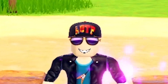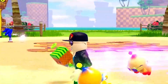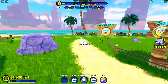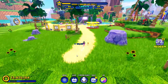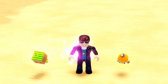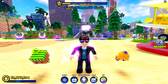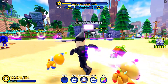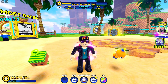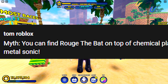Secret hidden place to find Rouge the Bat early in Sonic Speed Simulator. Guys, I've got another really interesting myth. Like the previous myth from yesterday really worked — remember to watch that video because it was really amazing, one of the craziest myths ever and it was true. Now I've got another amazing myth, so let's see it. Tom Roblox wrote: you can find Rouge the Bat on top of chemical plant.